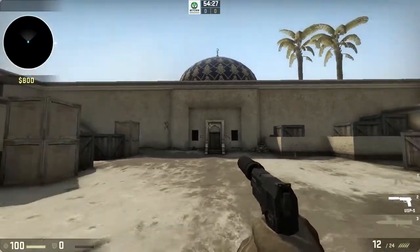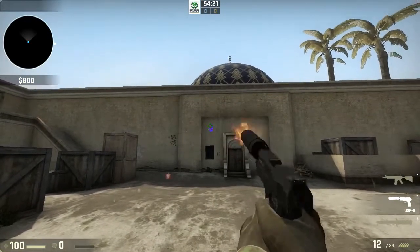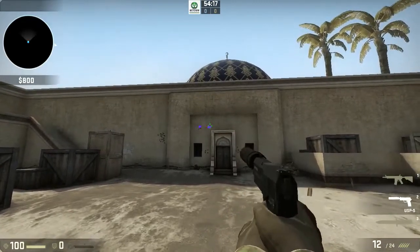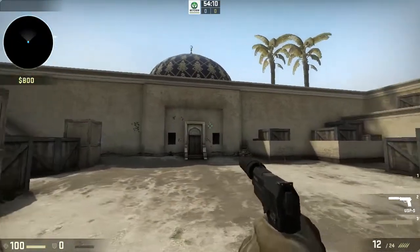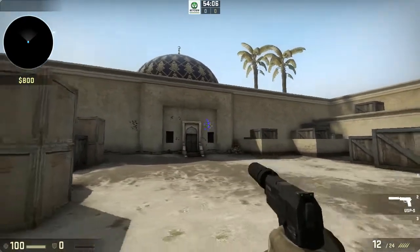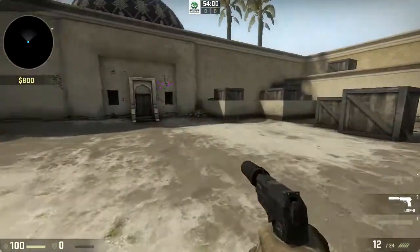So burst or tapping with this gun — like every other pistol, it's generally just the same. Your bullets always go where your crosshair is. There's really no situation where you shoot a bullet and your pistol goes to the sky or whatever. Running while shooting is also the same as every other pistol — it's really accurate while you're running.